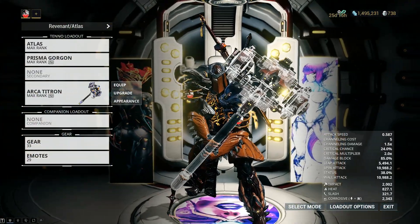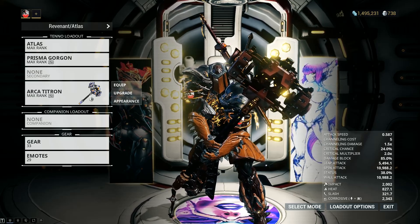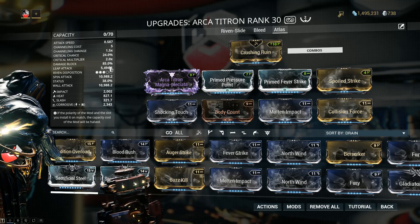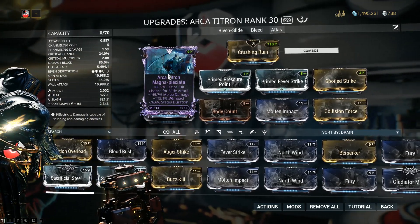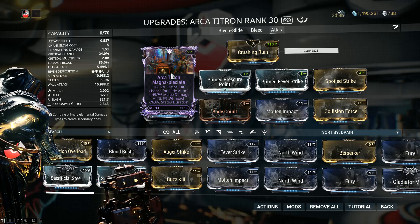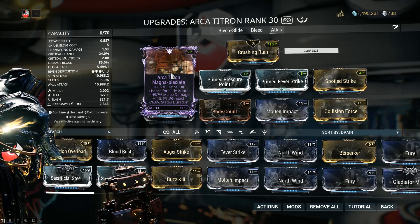Now let's talk about the weapon, because you do need to set up a melee weapon for Atlas' punches. It works the same way old Exalted weapons used to work. The build is not made for me to actually use the Archon Arca Titron — this is only a stat stick for Atlas, so the stance doesn't really matter. I'm using a Riven with melee damage and impact. Atlas' punches by default do 350 impact — that's it. Critical chance is 5%, status chance is 5%.